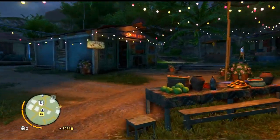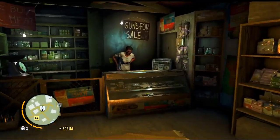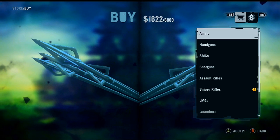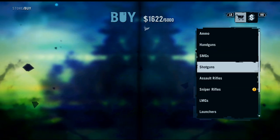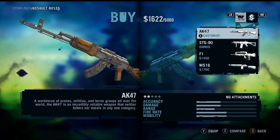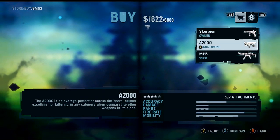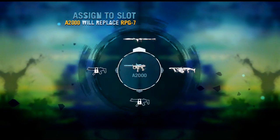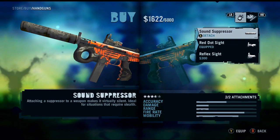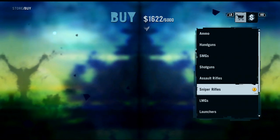Welcome back to another episode of Far Cry 3. Today the first thing on the agenda is to get our normal weapons back because we've had some crazy stuff going on with the last couple of episodes. We lost our SMG, the A2000 — love this thing. We want to equip it to our top spot instead of that RPG.